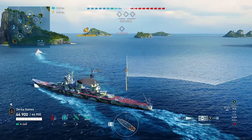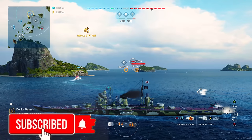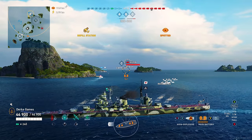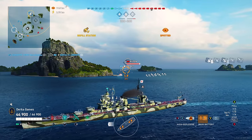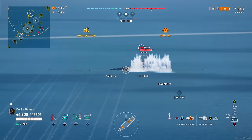IJN cruisers — they're known for a couple things. One being stealthy and having this crazy powerful HE. It sets lots of fires, and Zao feels like a great step above Ibuki here at tier 8. After so many tiers of the same style gun layout since tier 5, we finally get upgraded guns for these IJN heavy cruisers.